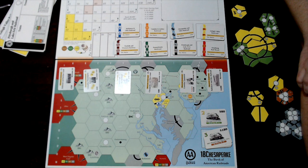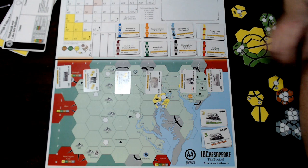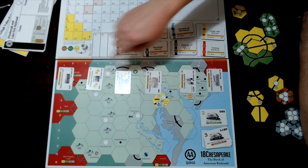Buying the cheapest one, you simply pay the price — in this case, $20. To place a bid on one of the other privates, you need to pay $5 more than the list price, or you need to beat the existing bid by $5 or more in increments of $5.